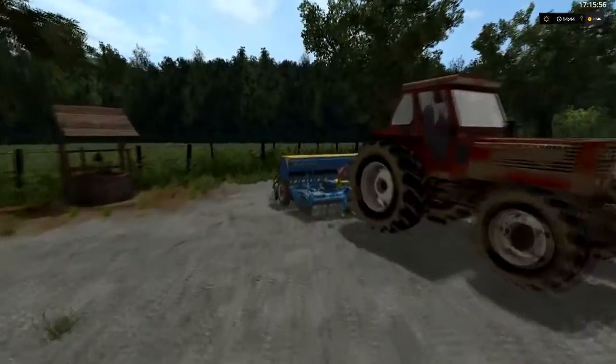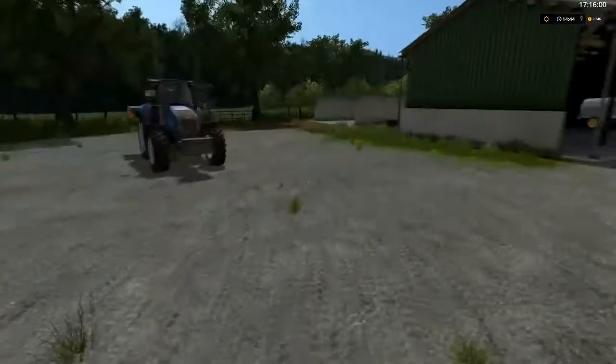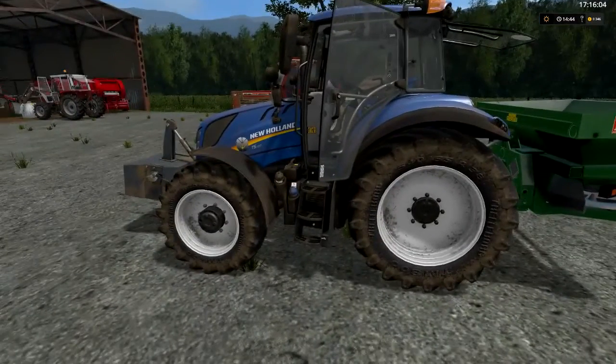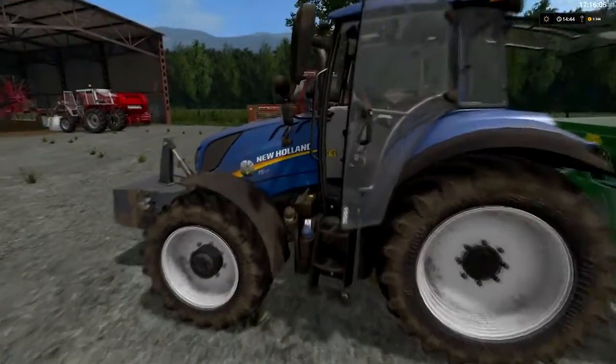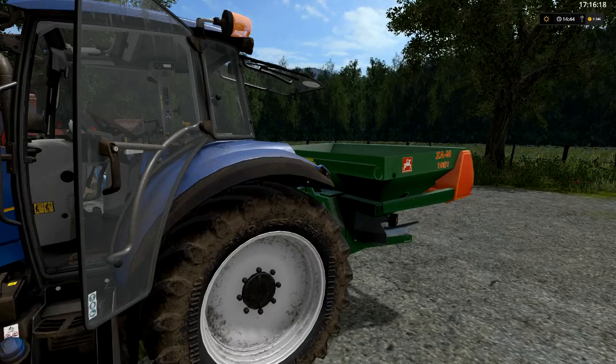Au niveau tracteur, j'ai pris le Massé 698 avec la courroie pocheux et tout ce qui va avec. Le Fiat 140 chevaux, c'est le plus gros de la ferme — et il ne me quitte plus. J'ai pris le T5 en 120 chevaux. Ça fait à peu près 90, 120 et 140 chevaux. En gros, ça correspond : la map et le matériel sont vraiment en adéquation avec ce qui se fait chez moi, dans l'Aveyron.